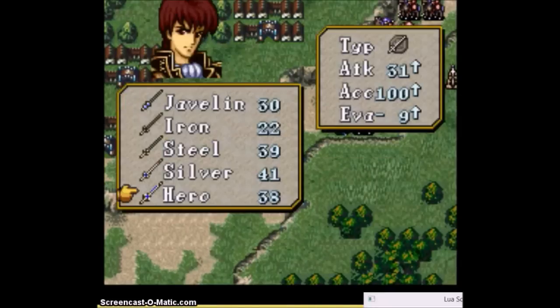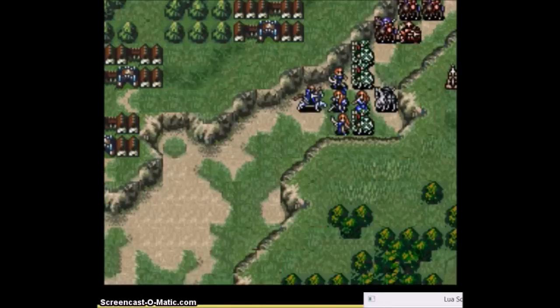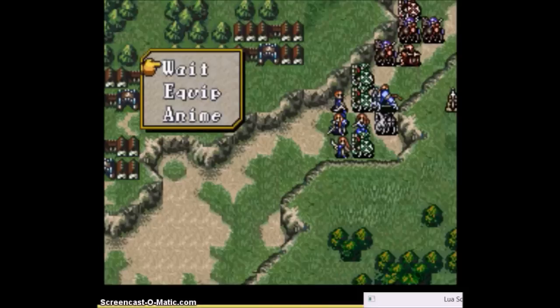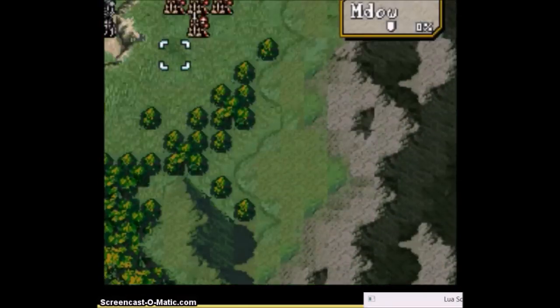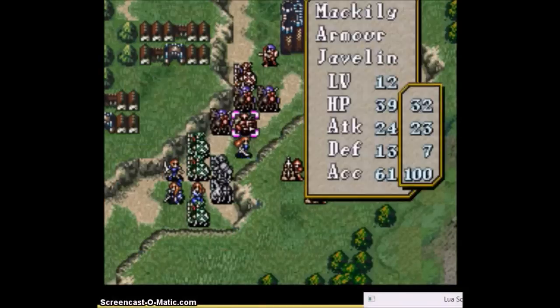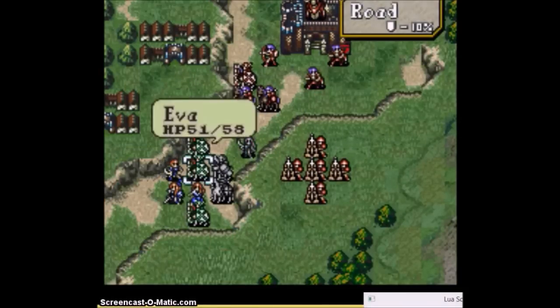A lot of those enemies seem to be dealt with. Sigurd really looks like he's in trouble, so I get him healed this turn. Unfortunately, even with the Magic Ring, he can't engage those things from 1-2 range — it would be great, but RNG abuse becomes much more important here. I need Ira to proc Astra to cleanly get through that night.